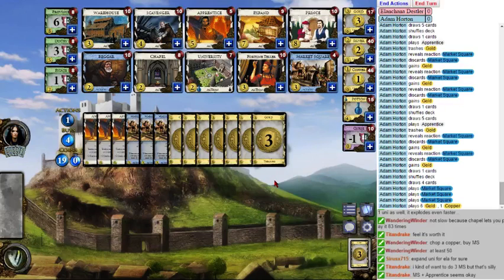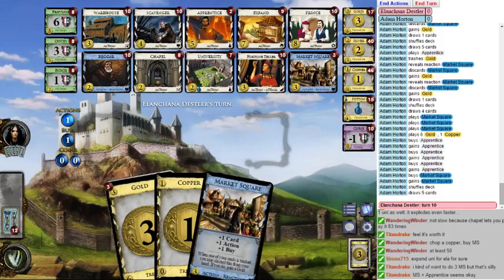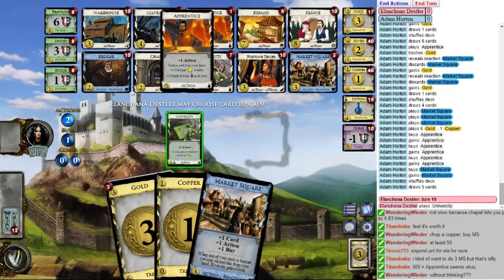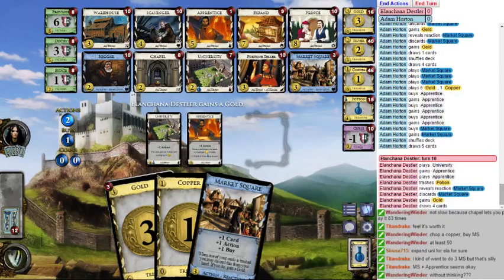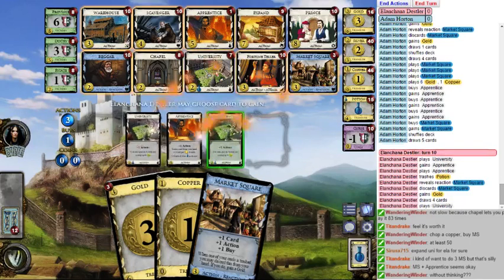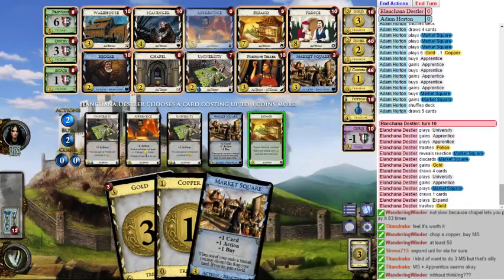Triple Apprentice without thinking and then something else. Warehouse is probably bad; Market Square for the buy is probably good. So I guess you need an Apprentice then. WanderingWinder asks 'without thinking?' — yes, without thinking. Once you're doing this Apprentice thing, the more Apprentices you have, the better. Getting more Apprentices is far greater — by at least an order of magnitude — than adding anything else to your deck.